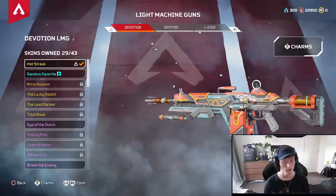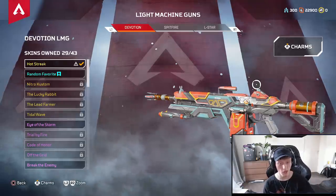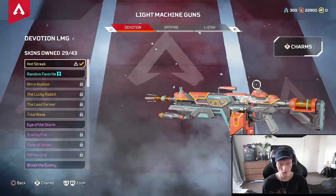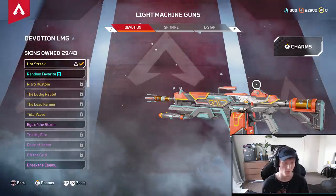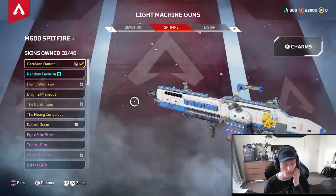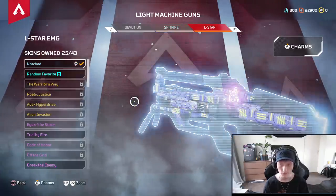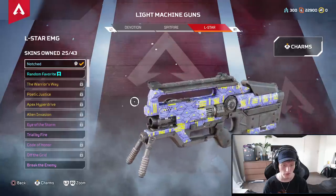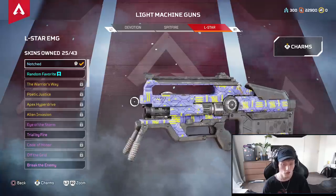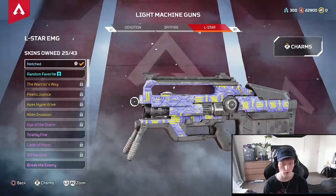Next up, we have the light machine guns. Devotion — it's disgusting, really good. If you can find the turbocharger for it, it's game over for everybody else. This thing fries. It's a ground weapon now — it should never be a ground weapon, it's strong as hell. Spitfire — also really good, especially if you're playing Rampart. Always pick it up as Rampart. L-Star — kinda not great in my opinion, it's really a starting weapon. But at the start, if the L-Star is your first weapon and nobody has armor yet, this thing is really strong and will fry people fast.